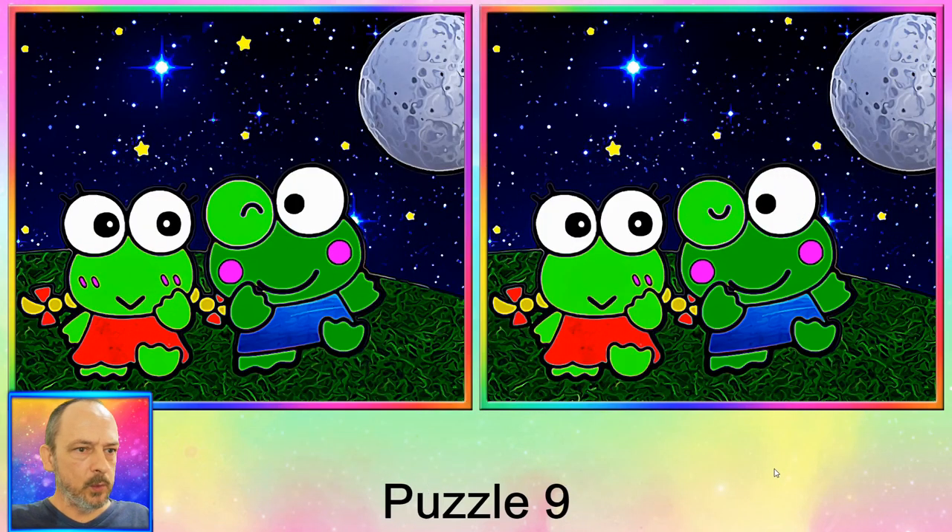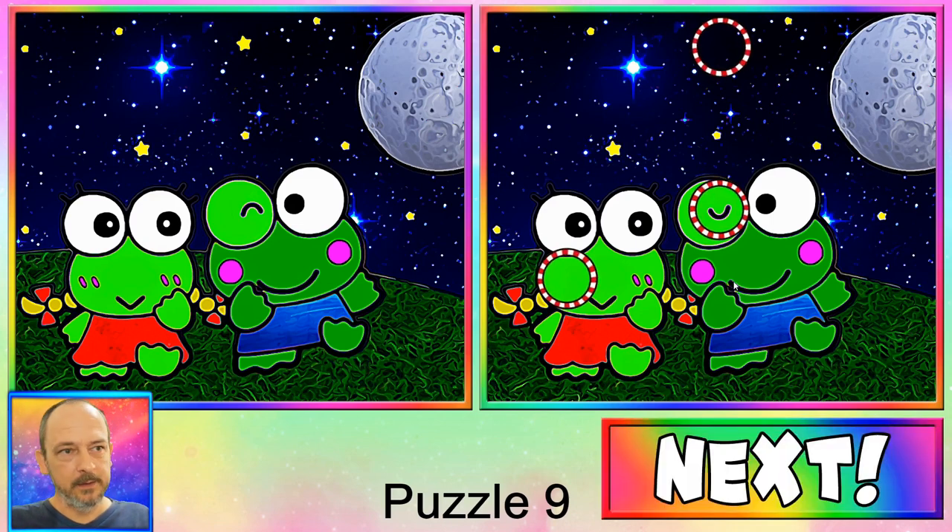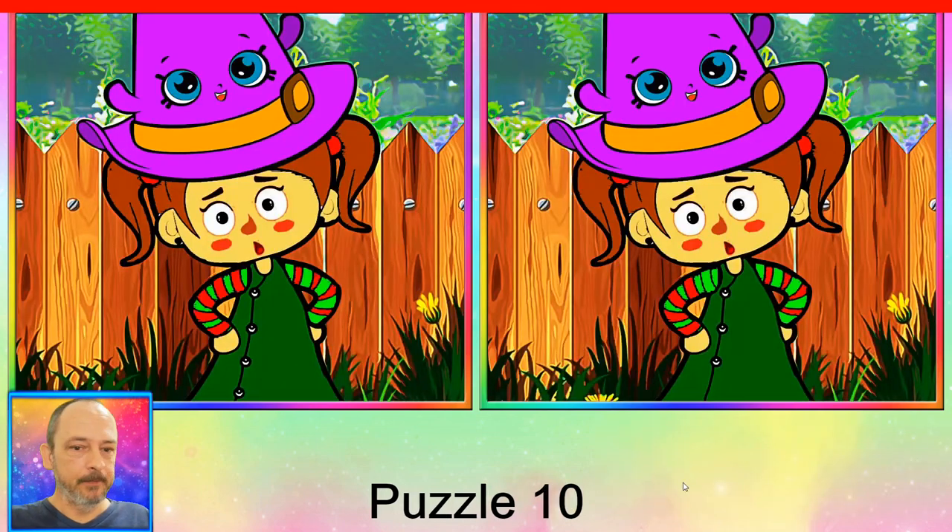Puzzle number nine — we have girlfriend and boyfriend frogs. Okay, the first difference is the eyes are turned upside down. Second one: her blush on one cheek has disappeared. And the third one was a difficult one — did you manage to get it? It's a star up here somewhere. There we go. Let's move on — last puzzle.